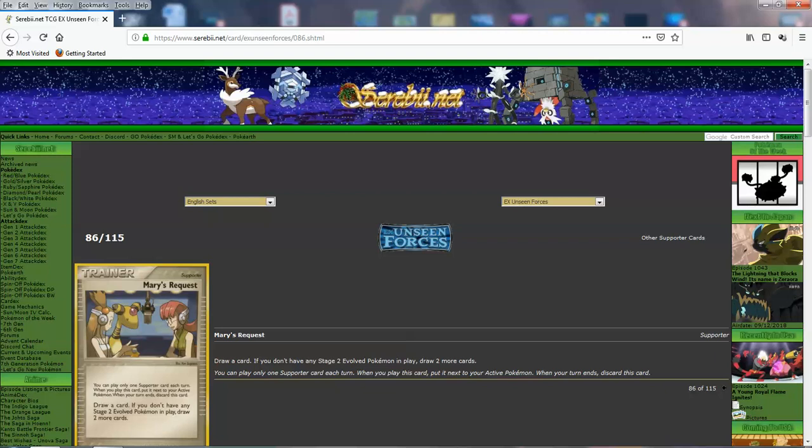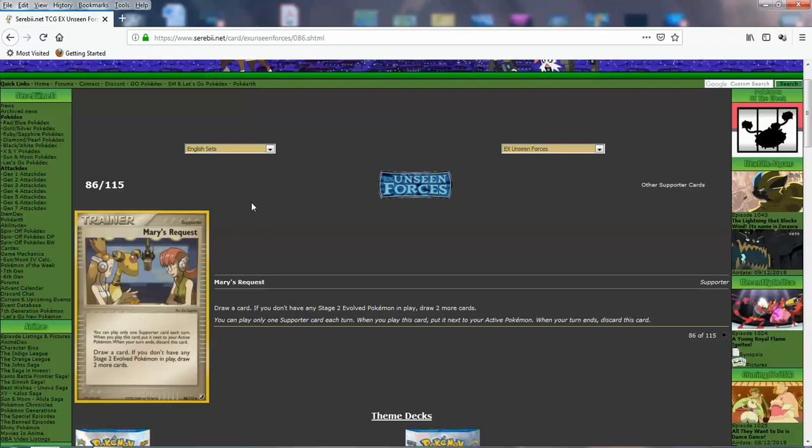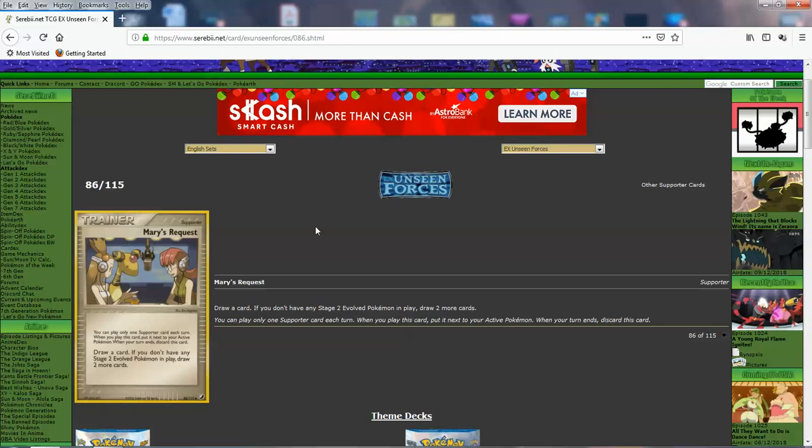Mary's Request — from the radio station, you can see Jasmine there too, maybe doing an interview. You draw a card, and if you don't have any Stage 2 Pokemon in play, draw two more cards. So if you're running an all-basic or Stage 1 Pokemon deck, drawing 3 cards is pretty good. There was no supporter that would net you 3 cards with no cost in this era — either you'd discard something, your opponent draws a card, or you shuffle something into your deck. It's pretty good — puts the DP era to shame where we didn't have a card like this.